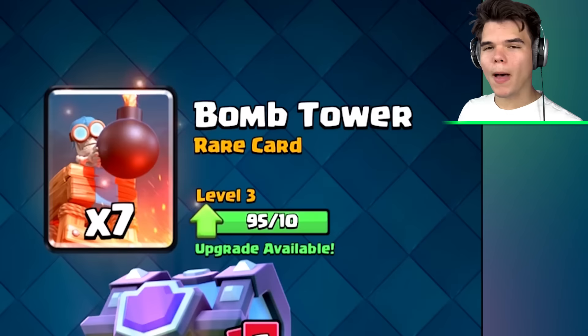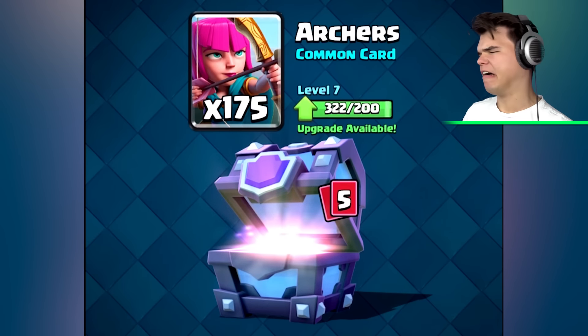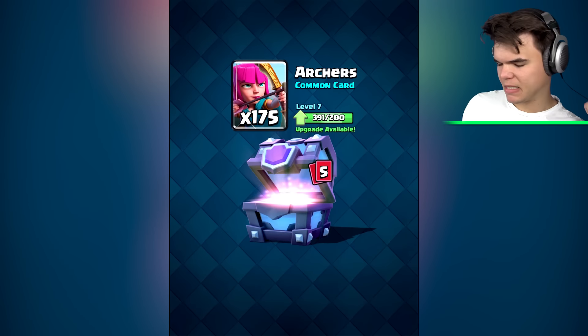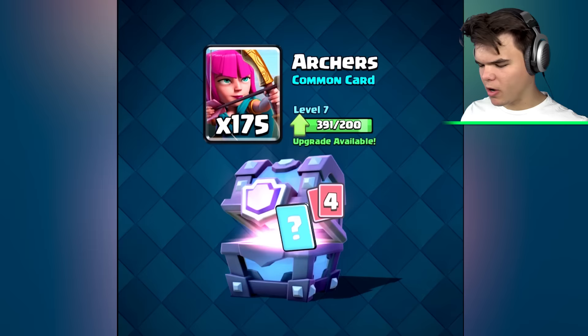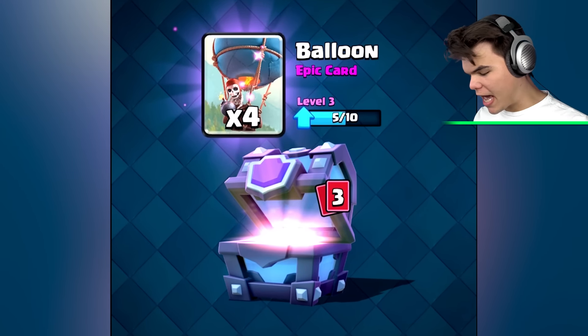The first card we got is some bomb tower cards. Let's see what we got next — please give me a legendary. Maybe not — that's not really good, archers. Whatever. Fire spirits. Come on guys, I spent 25 bucks on this. Balloon cards, not too bad.